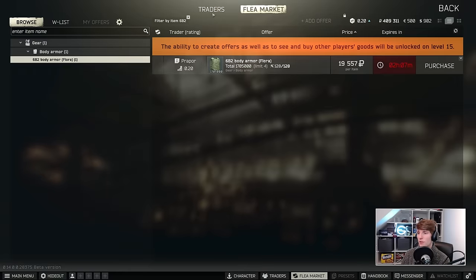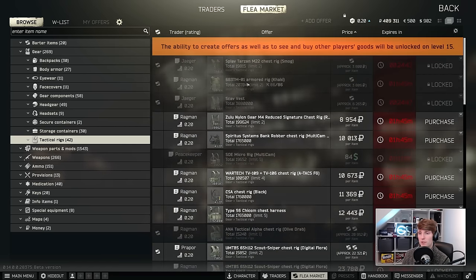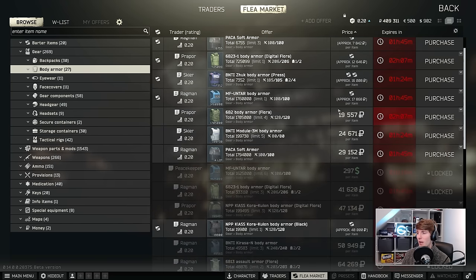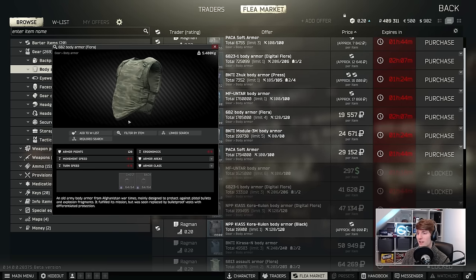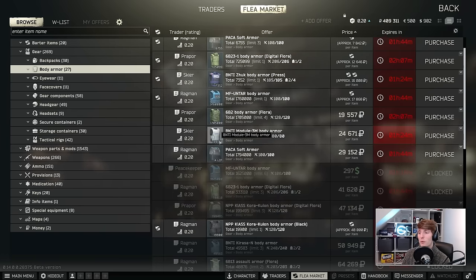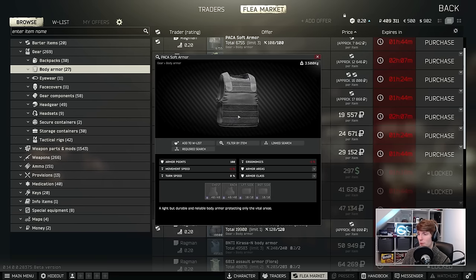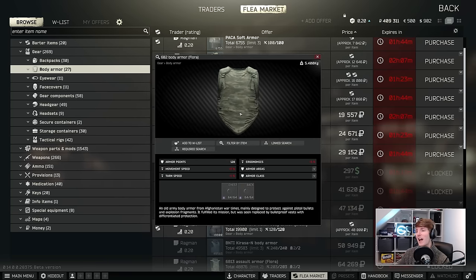Next up we're picking a piece of armour. At level one you have no access to armoured rigs, which makes it slightly easier. In body armour there are only three options: the 6B2, the Module 3M, and the Packer Soft Armour. The Packer and the Module 3M both have side protection with aramid, while the 6B2 does not. The 6B2 is still probably worth buying because it's so cheap. I just pick up whichever throwaway stops me getting buckshot from the front and then try to get something better in raid.